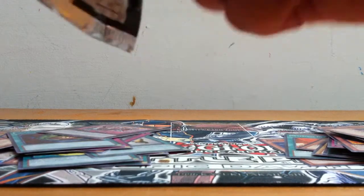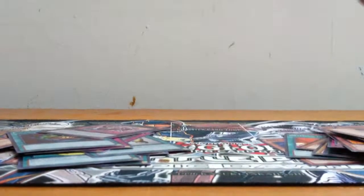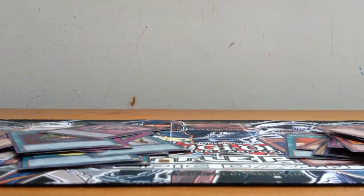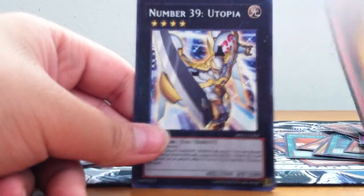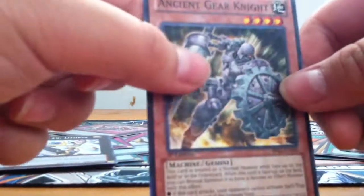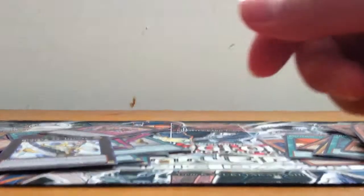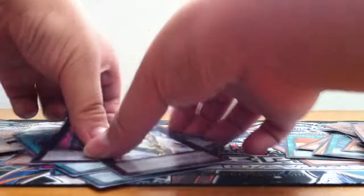Last pack — hoping for a Magician of Black Chaos or something. I believe the only new card in this set is actually Gem-Knight Pearl, and that's basically it. Got Penguin Soldier, naturally a Strawberry, Power Giant. The rare is Number 39 Utopia, and the star foil is Ancient Gear Knight. Cool to get one of the cards on the mat. Still haven't gotten the other star foil rare forms though.